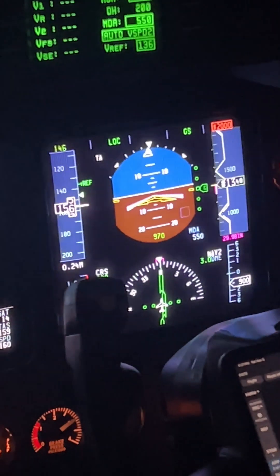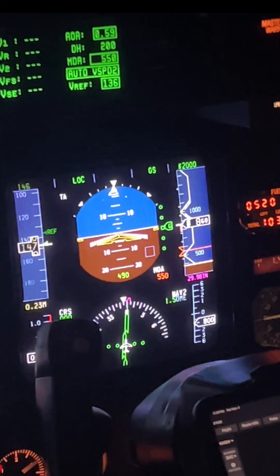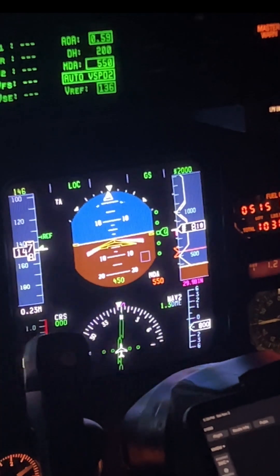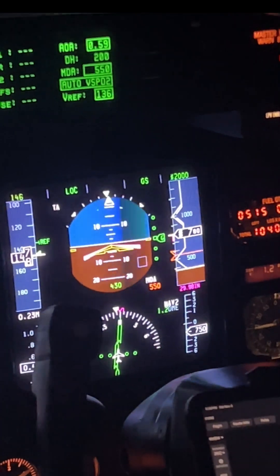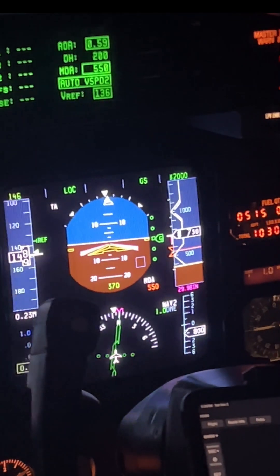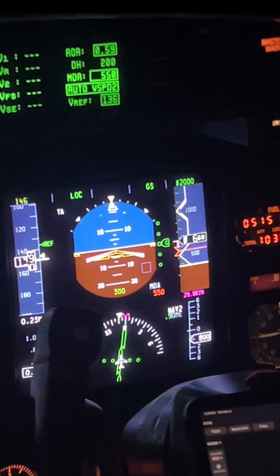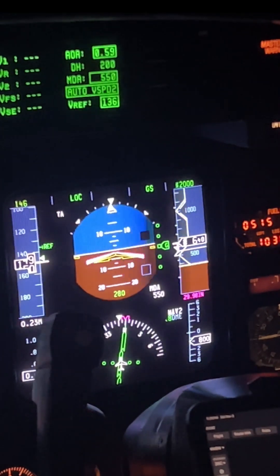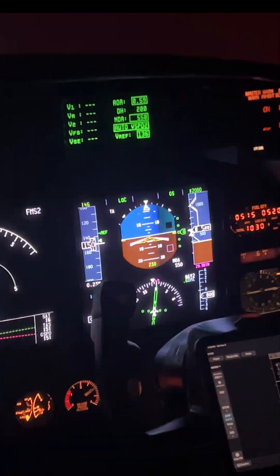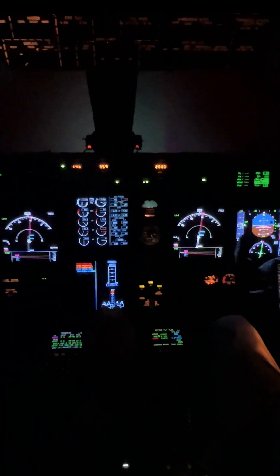Approaching the runway: 1,000 above the runway. 500 above the runway. 200 feet above minimums. 400. 300. 100 above minimums. 200. Minimums. No runway. Missed approach.